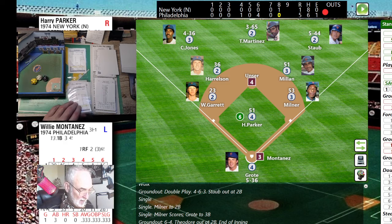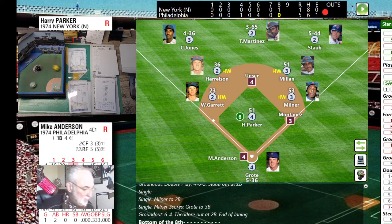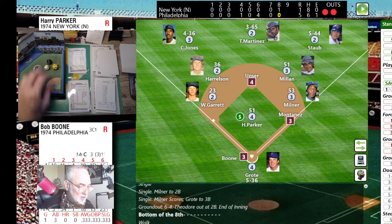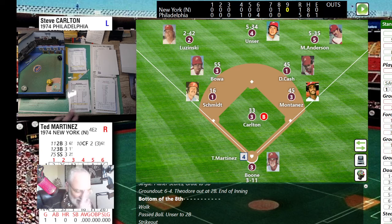I'm going to intentionally walk Montanez and face the righty Mike Anderson. Pitch is a 32 with a 17 — fly ball to left field. Jones in the gap runs it down. Back to second is Unser. Bob Boone now — had a two-run single earlier. Bases loaded, two outs — Parker pitches. The 25 is a ground ball to third. Garrett steps on the bag and that retires the side.